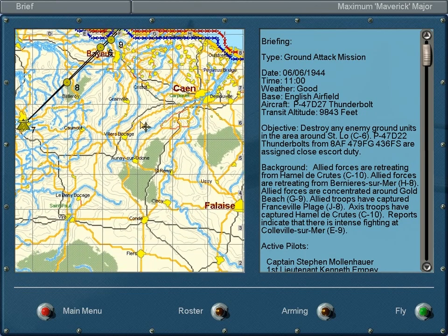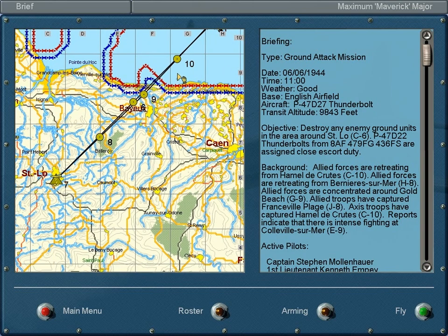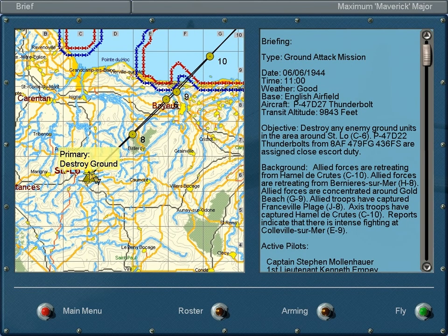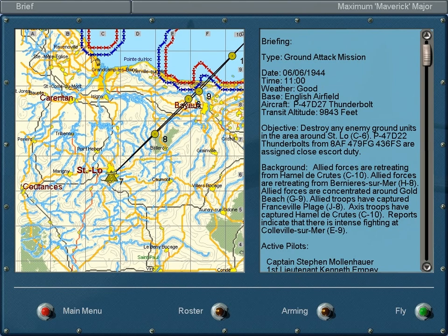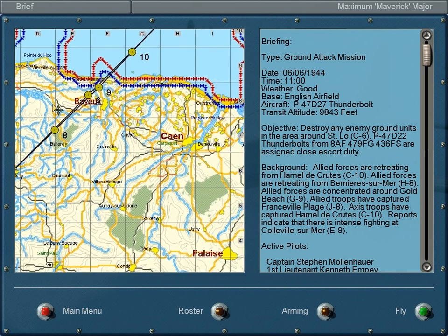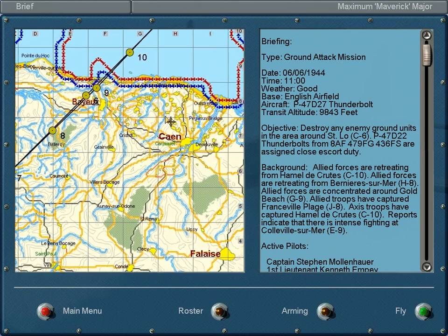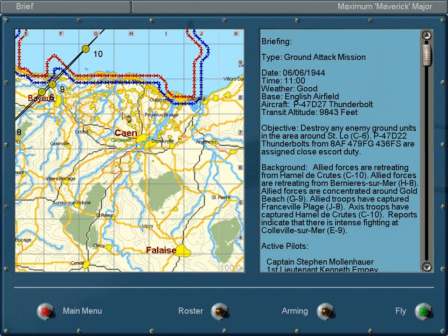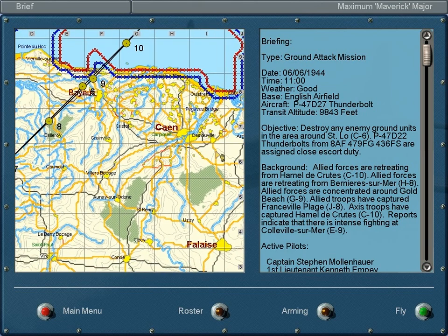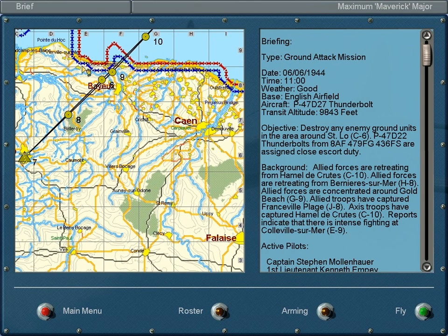Access occupied France. We're going to be flying out of an English airbase over the English Channel, and this time we will be flying to Saint-Laure to destroy ground targets meant to head to Carentan, Saint-Marie-du-Mont, and then reinforce against paratroopers and landings over there. Allied forces are concentrated around Gold Beach, but we've also made landings at Utah, Omaha, Sword, and Juno. And we've got some intense fighting in a great number of places, including Colleville-sur-Mer, which is somewhere around here.